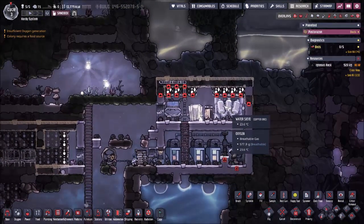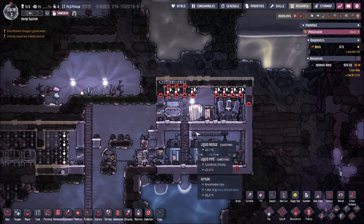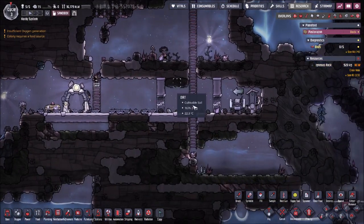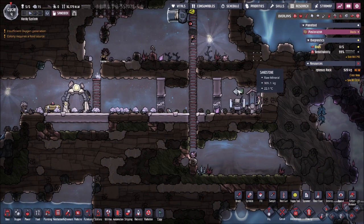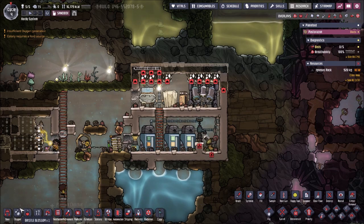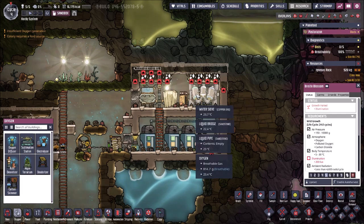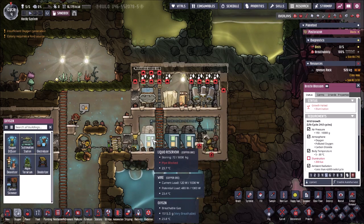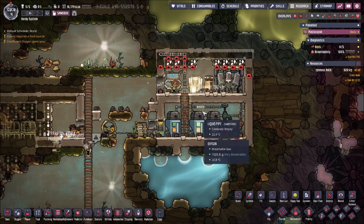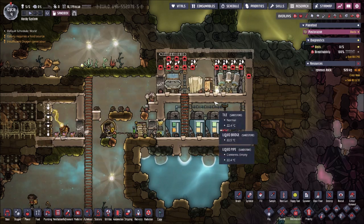Keep in mind that you only need this whole shebang with the sinks and all the spaghetti work of pipes — that's only necessary if this water is contaminated with germs, such as coming from the toilets or from sinks that are for the toilets. If you're just doing something like carbon skimmers, you don't have to worry about carbon skimmers picking up germs, so you can just have them go straight to a water sieve and then back again. Maybe you'd put in a liquid reservoir so you can store a bit more water, but the point is that you only do this when you need to worry about the quality of the water — or rather, you need to worry about what dupes will do with the dirt that they pick up from it.